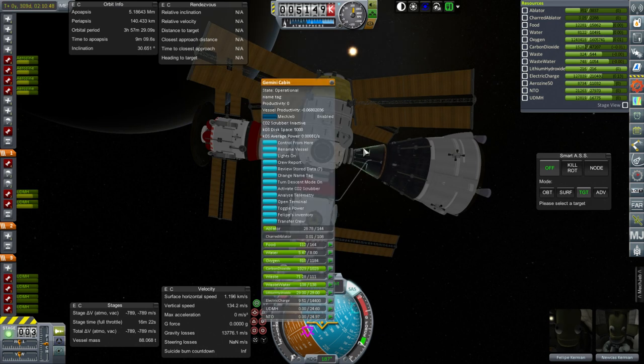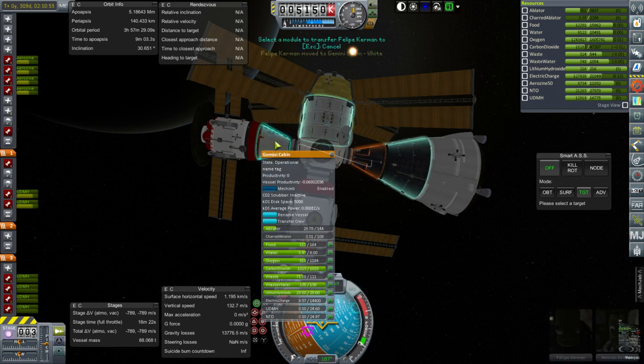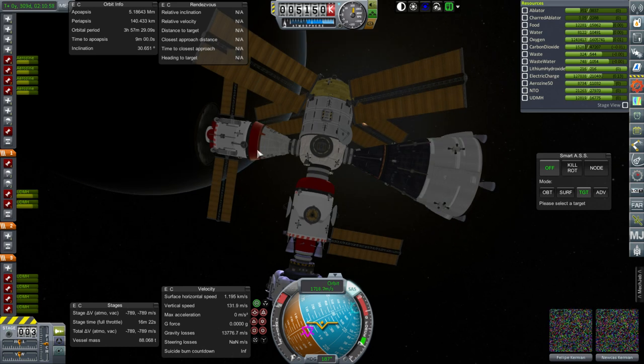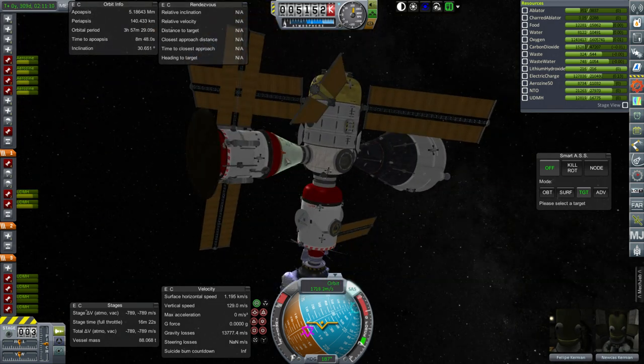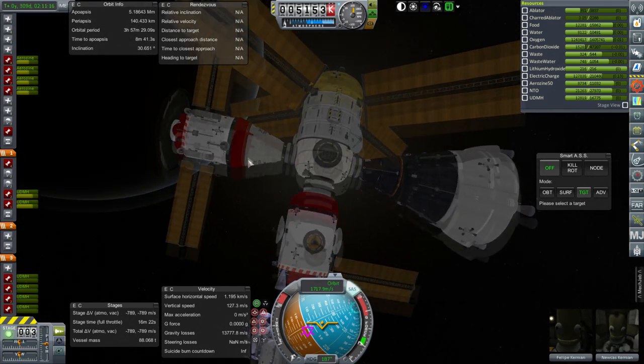We are going to transfer Philippe over to the Ares Pod — not Lunapod, Arespod — and begin our descent, making sure there's only one person there. It worries me a little bit that there's no ablator on the pod, but it did successfully capture into orbit around Mars, so that shouldn't be a problem. Sometimes when you remove the ablator from a pod it suddenly decides to blow up randomly, but I don't think that'll be the case this time.